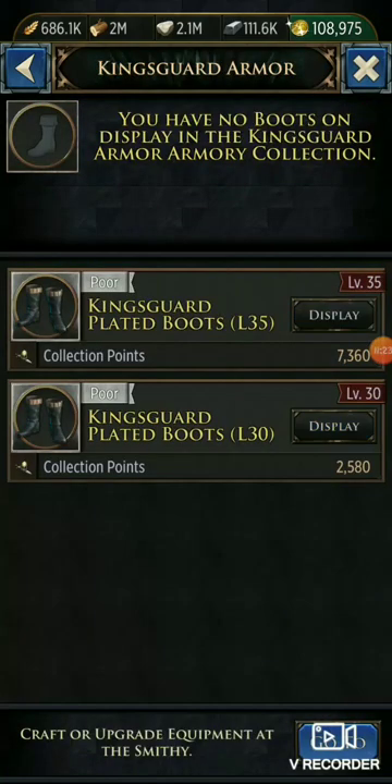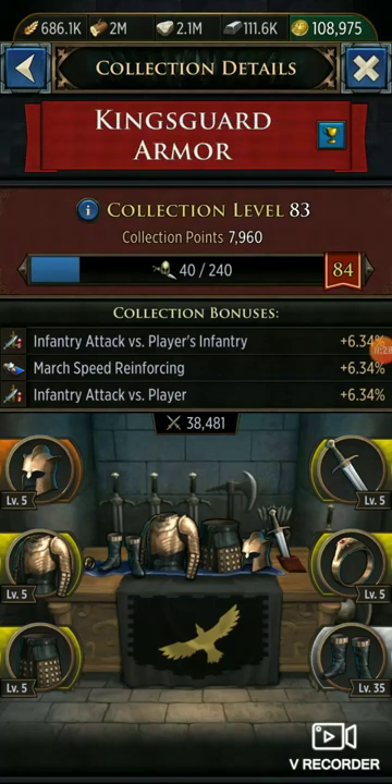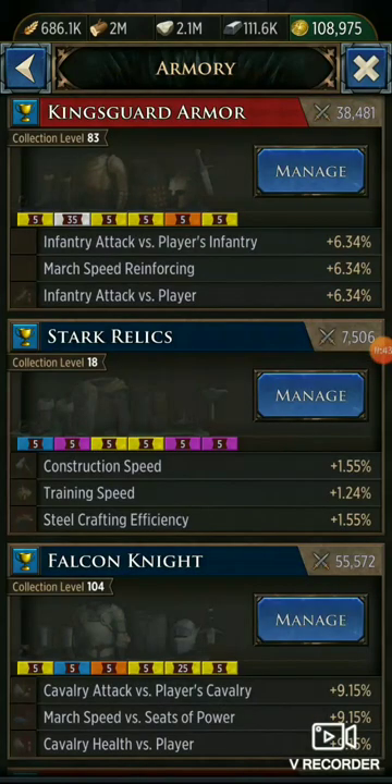We'll equip the level 35. Other pieces in my armory — as you can see it unlocked all the stats by having the level 35 in there. It did bring the collection up to 83.